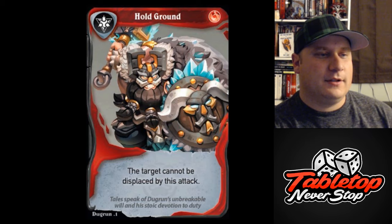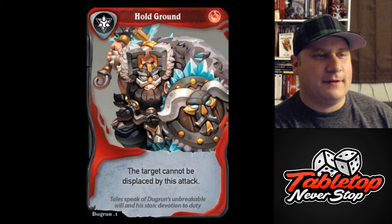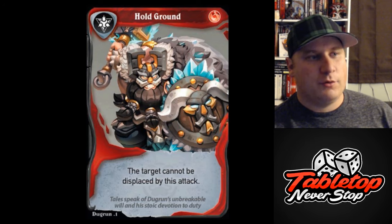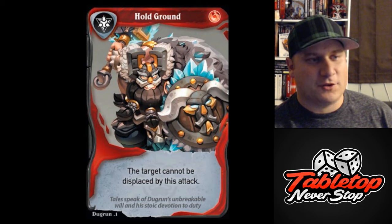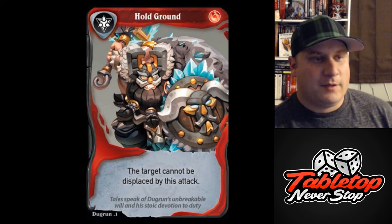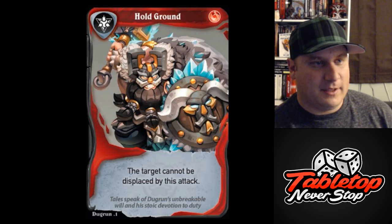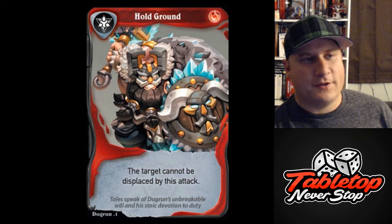This is Dugran's reaction: Hold the Ground. It is Red Core. The target cannot be displaced by this attack. This reaction obviously provides no defense whatsoever, so if enemies can kill you it's not going to do any good. But if they're trying to displace you with an attack out of whatever objective you're trying to hold, it can stop that. If the enemy has more than one way of moving your champions, then you might be out of luck. But a lot of times they won't have multiple ways to displace you. You set up and claim an objective, and then the enemy takes their turn knocking you off of it. But if you can stop them from doing it with this card, this can quickly turn into points. Hold the Ground is a great tool to have in your belt.